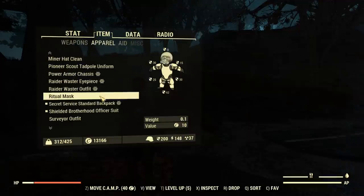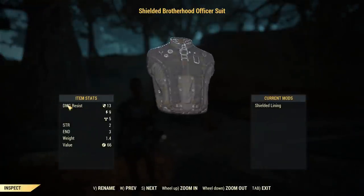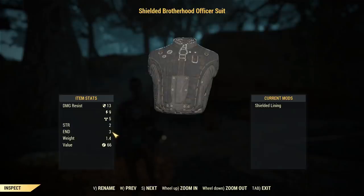What I want to discuss quickly is the Under Armour that I'm using. Right now it's Shielded Brotherhood, which gives me two strength and three endurance. But come patch 20, they'll add the Secret Service Armour, which gives you four strength, four endurance, and two perception — perfect for this build. Really need that. So save up Gold Bullion if that interests you.